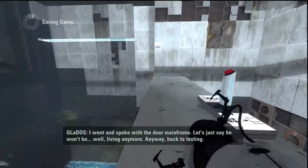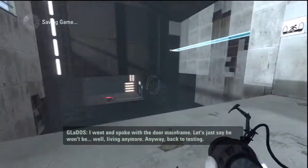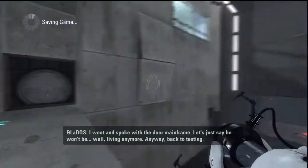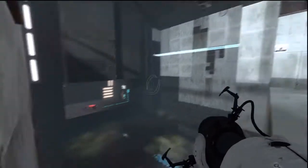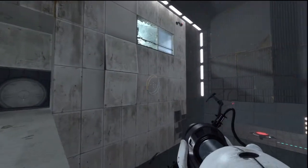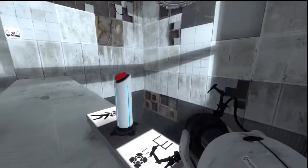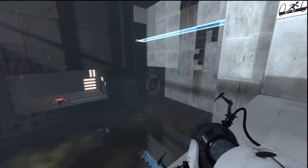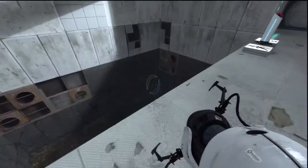I went and spoke with the door mainframe. Let's just say he won't be, well, living anymore. Anyway, back to testing. Back to testing? Is there a way I can just build the bridge right across without having to... how am I supposed to build the bridge across?